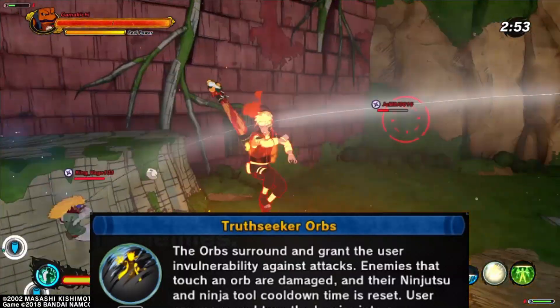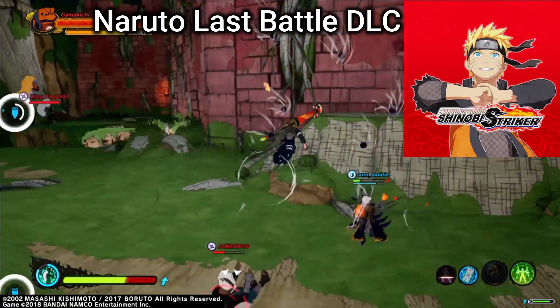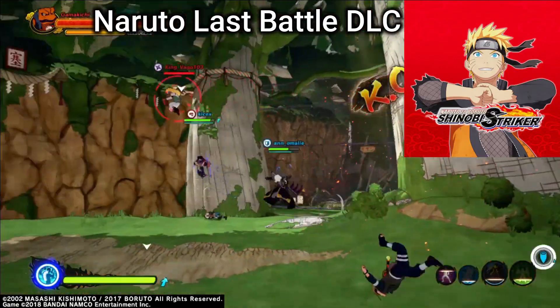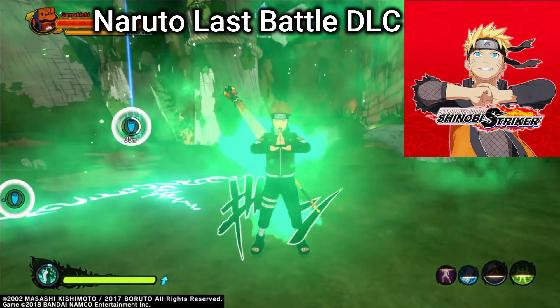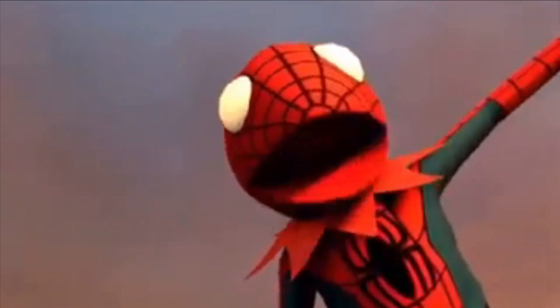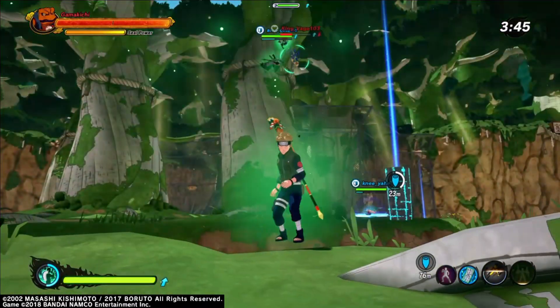The second build's first jutsu will be Truth Seeking Orbs. This jutsu goes through walls, does quite a bit of damage, and you can literally reset people's jutsu. The second jutsu is Cellular Extraction, and again the ultimate is Long Distance Healing.